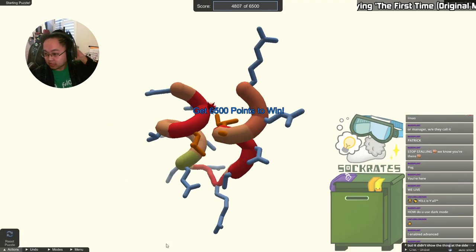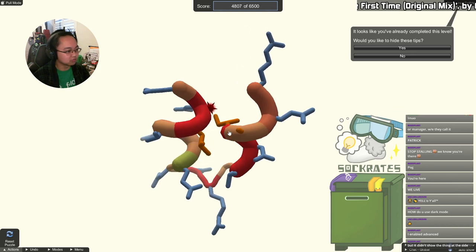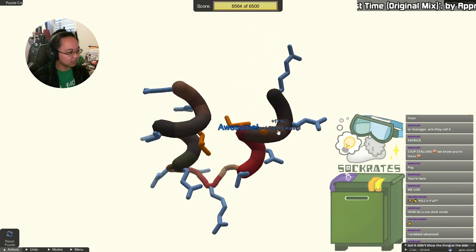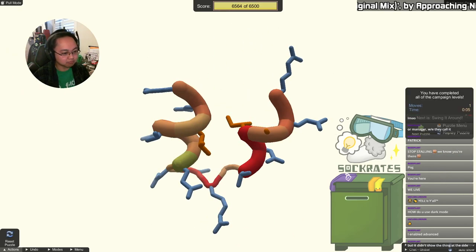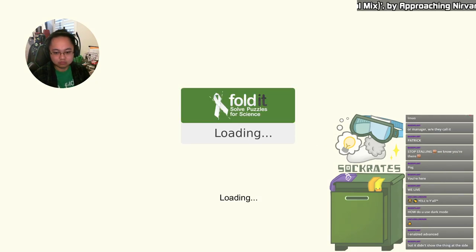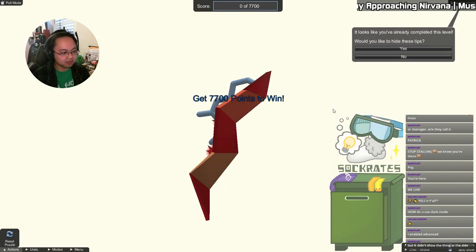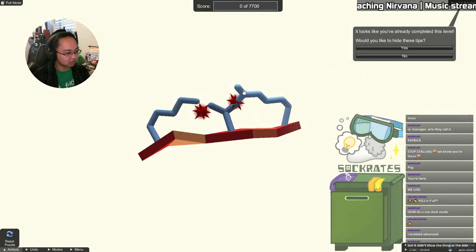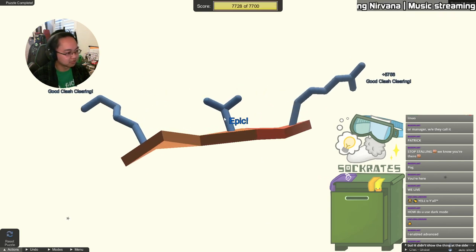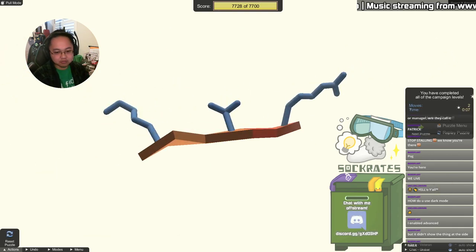This one you're supposed to drag the backbone. By the way, if you don't know why we're here, go check out fold.it — there is a coronavirus puzzle. This puzzle has two clashes, so you can just drag them apart. I do have a command to fold it — there you are.